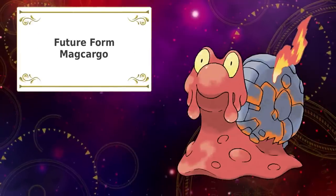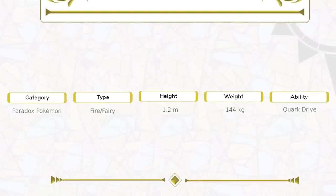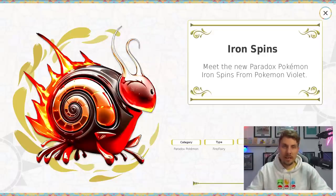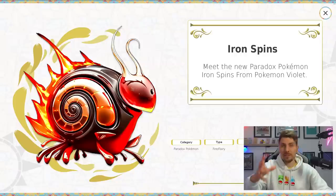And the future form for Makargo: meet the new Paradox Pokémon Iron Spins from Pokémon Violet. Fairy and Fire typing — had to keep that Fire typing, but I thought Fairy and Fire would be quite a nice combination here. It's going to be more of a speedy Pokémon, since Makargo was never really that fast in its base form. Fire and Fairy, pretty cool. I do like both the Makargo designs — I could potentially see this one as one of these Paradox future forms.